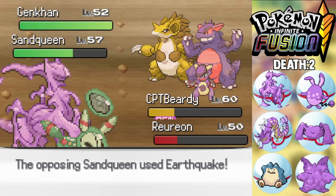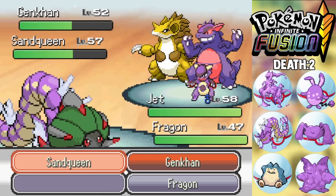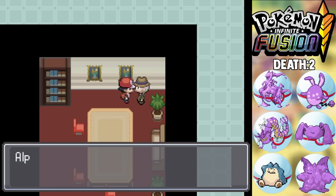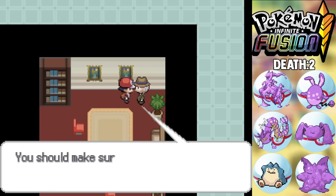From there we move out through Silph Co., easily beat our rival and Giovanni. We also get an insurance policy by getting a Totodile fusion, just in case something dies.